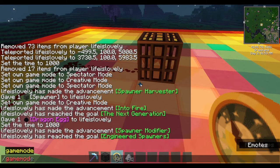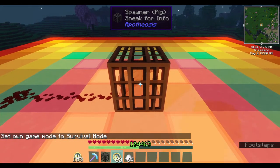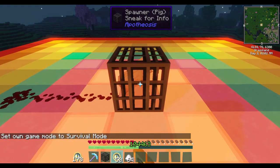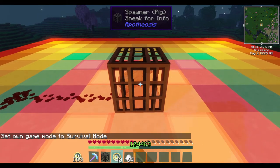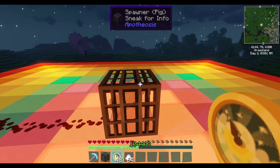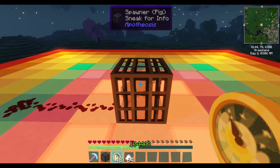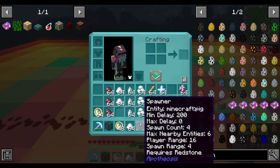I'm going to step out of creative mode so we can see exactly how many clocks it takes. Just hold down the right mouse button and it'll stop once it reaches the max amount — that's 80 clocks. It also depends on what settings your spawner already has. You can see it now shows minimum delay 200, max delay zero.